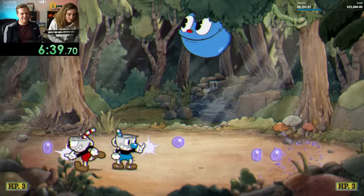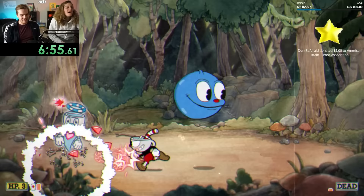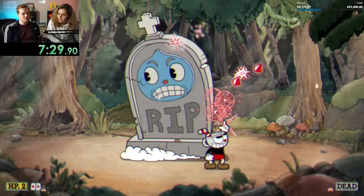Now one thing I should mention is that since we were doing a charity stream, I wasn't fully focused on helping Cassie and didn't give her nearly enough advice for Goopy. So yeah, the easiest boss in the game resulted in her quickest death, but at least I learned early on that I'd need to be better at explaining future bosses for her. For the rest of the fight, it's Goopy — he's not too much of a challenge. The only annoying thing was his 2x health, but we took him out nice and easy.